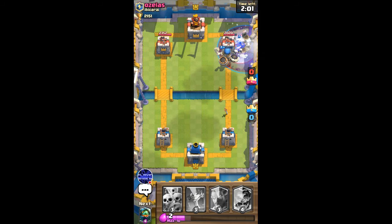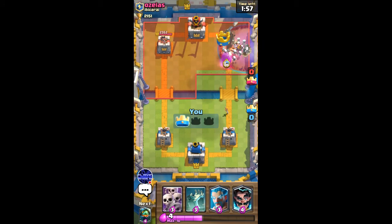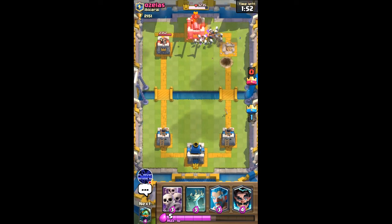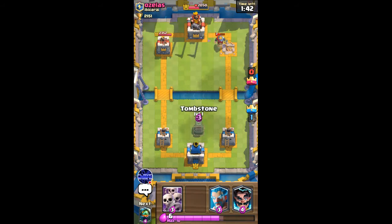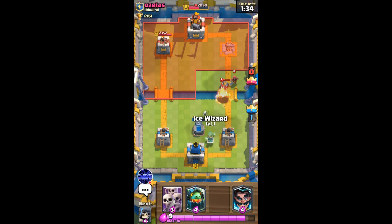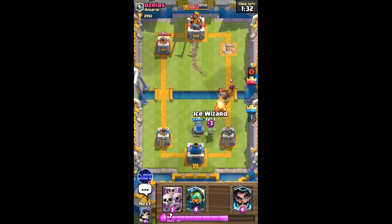He just wasted a freeze and now this right tower of his is gonna go down — that's pretty bad for him. The bomb couldn't do any damage but that's okay. The king tower is taking some serious damage from the skeletons and the miner. I'll add a tombstone right here — he's probably pretty high on elixir now.